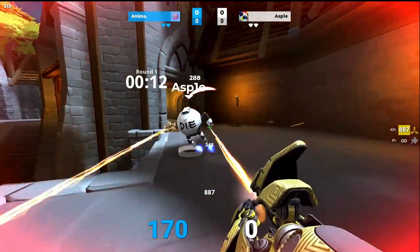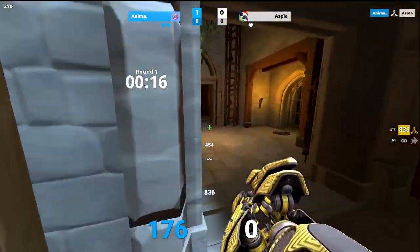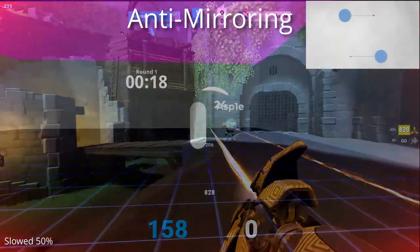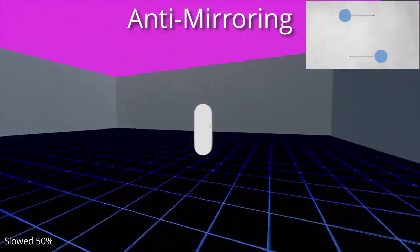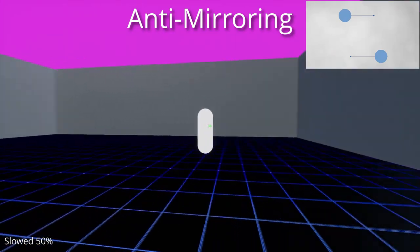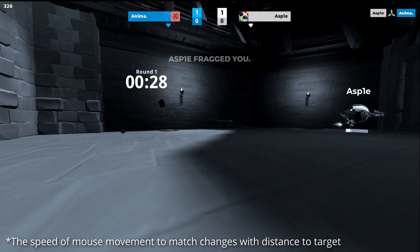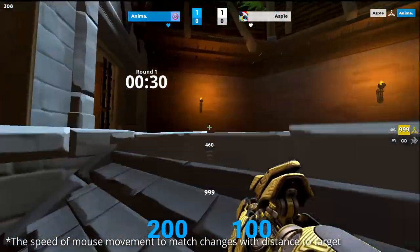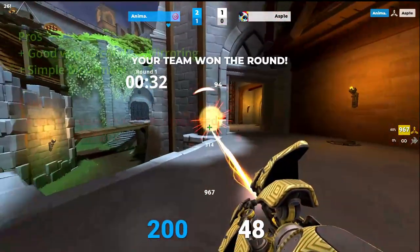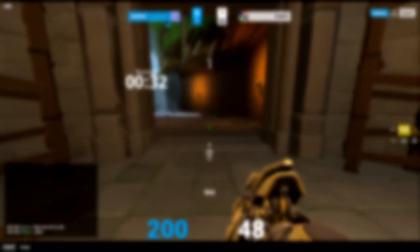The second major one is anti-mirroring, which as the name implies is the opposite of mirroring — so when your enemy goes left on your screen you move to the right, and same logic when they go right. Anti-mirroring makes the enemy's relative speed on your screen two times the movement speed. This is a good way to counter people who are mirroring and can also be used as a simple dodging technique.